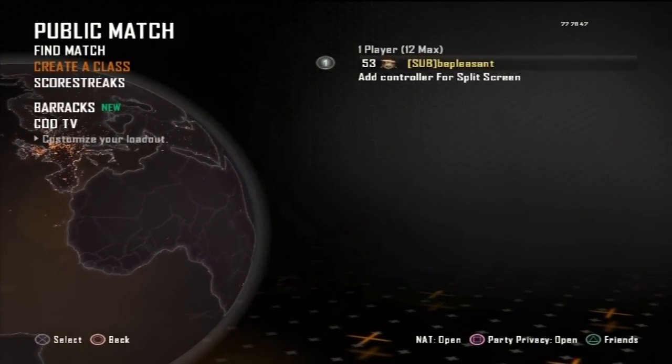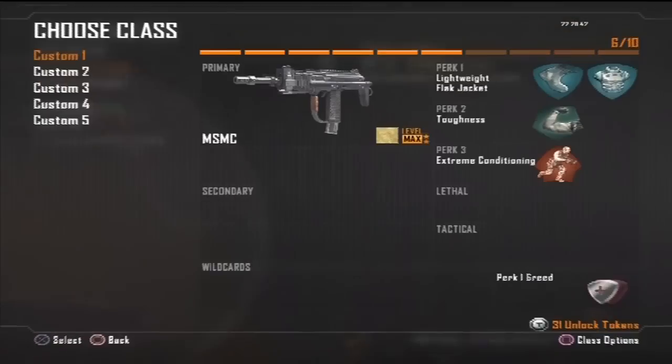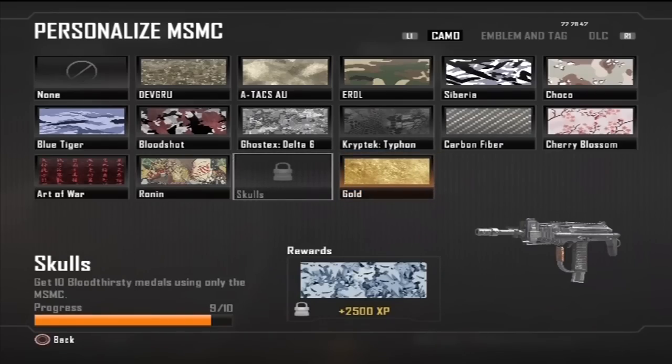Hey guys, what's going on, Pleasant here. Pretty much what's been happening — I've had a little glitch experience with the gold camo lately. I've been unlocking the camo way too fast and I'm not trying to do this on purpose. Like, I unlocked the carbon fiber camo before I even tried using the scum — it's very confusing.